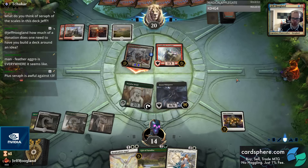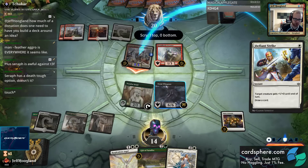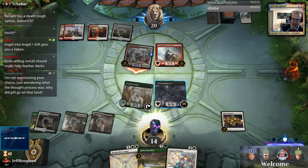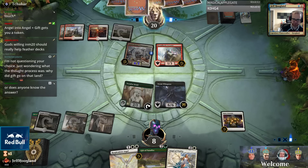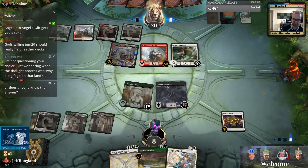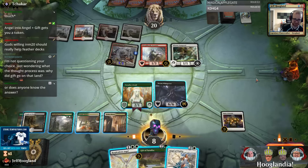All right, let's take four. Maybe I'm just supposed to block here and be okay trading with the divine strike. All right, so that's mana source number six.